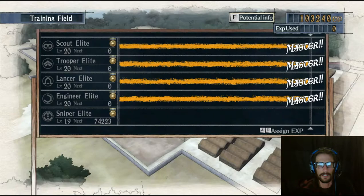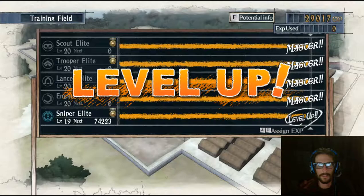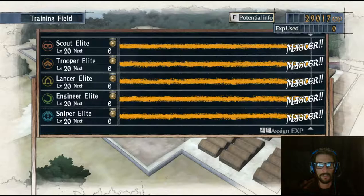I have enough experience that I can make all of my units level 20. As you can see, I have four of them already at level 20. After beating that last mission I have enough to make my snipers level 20, and by doing this the drill sergeant is going to have a bit of a speech.